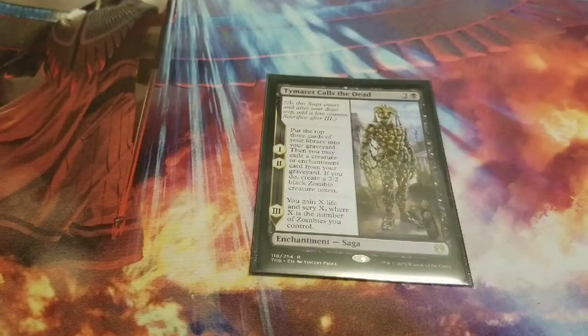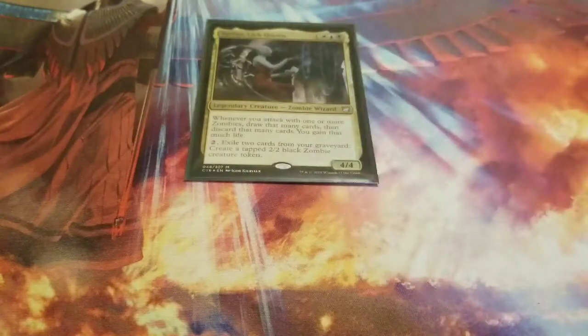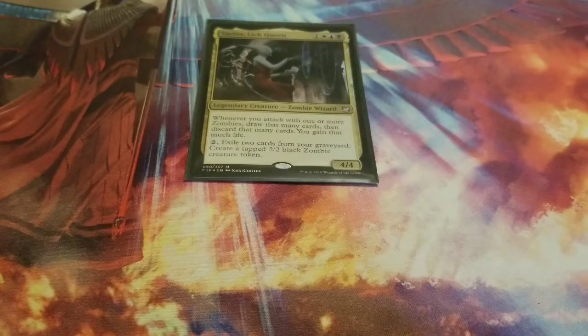Your only saga is Tymaret Calls the Dead. Chapter one puts the top three cards of your library into your graveyard, then you may exile a creature or enchantment card from your graveyard to create a 2/2 black zombie creature token. Chapter two does the same thing. Chapter three lets you gain X life and scry X where X is the number of zombies you control — so you can build a massive zombie army, gain a bunch of life, and scry that many to set up your future draws.